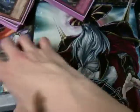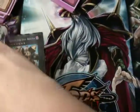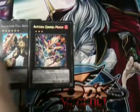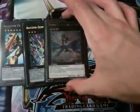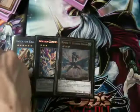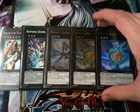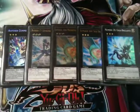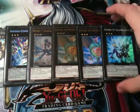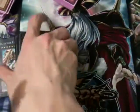For the Extra Deck: I'm still running Exa Beetle because it sends and does some crazy stuff to things like Zenmaines. I run one Zenmaines because I don't like two — I think that's too much. One Leviathan Dragon — always handy to have, like Stardust used to be. Two Leviar the Sea Dragon, which I can abuse with Tour Guide plays as mentioned in my Tournament Diary. Giga Brilliant gives me a Light for BLS. And for Rank 4s, I'm running a Utopia just because I can.